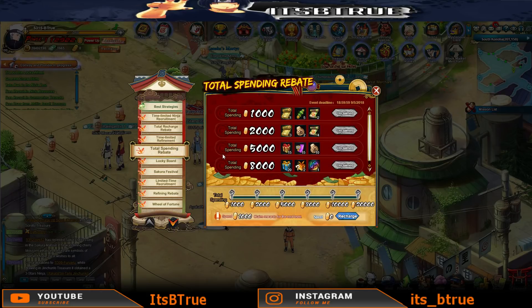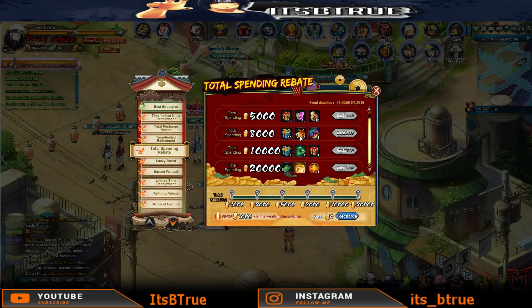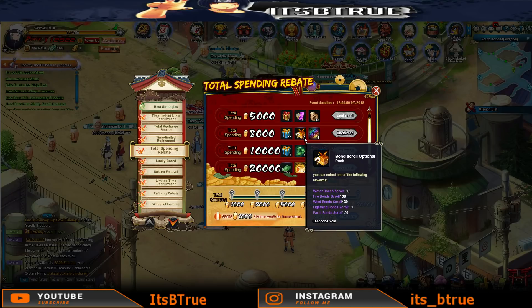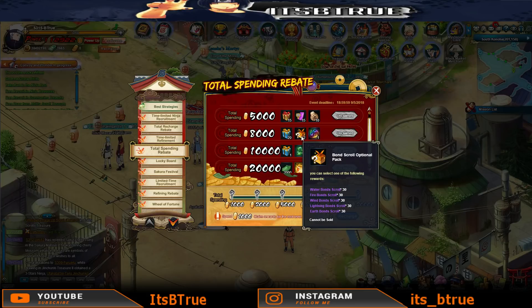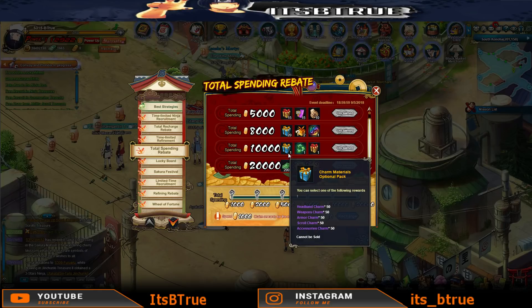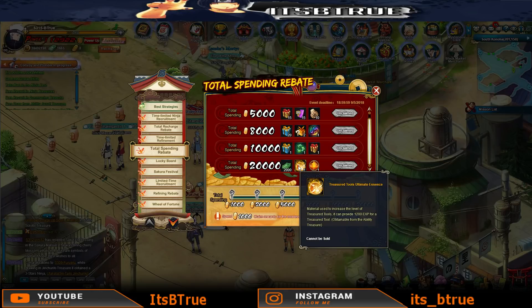Then we have a Total Spending Rebate as well to go along with our Total Recharge Rebate. We've got Charms Material Packs, Vegas Level Affinement Runes, 20 Tactics Optionals Gift Packs, Bond Scrolls - the optional ones. You get 2 and you can get 30 scrolls of whichever element you want, so 60 total of a single element, or 30 for two different elements. You also have the Cave Key Gift Pack, Charms Material Optional Packs with 50 pieces, 2,000 coupons, a Red Fire Rune which is Attack, and a Charter Tools Ultimate Essence.